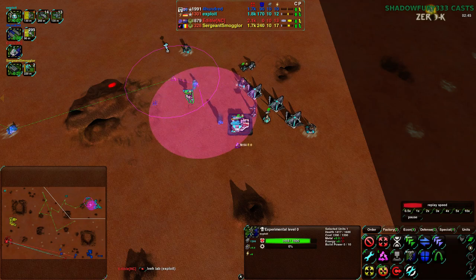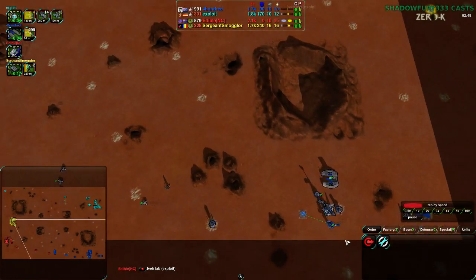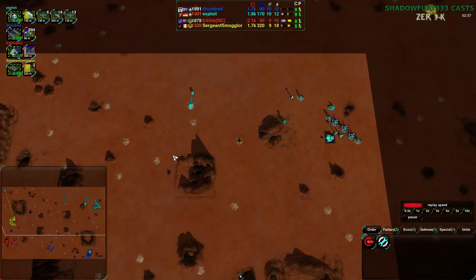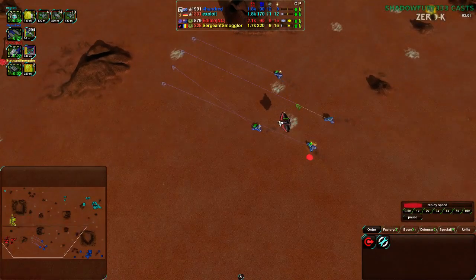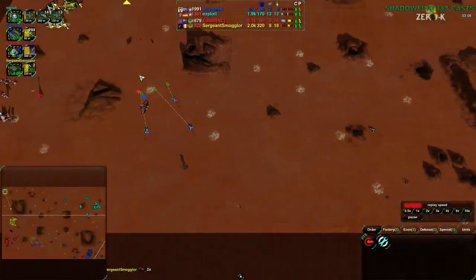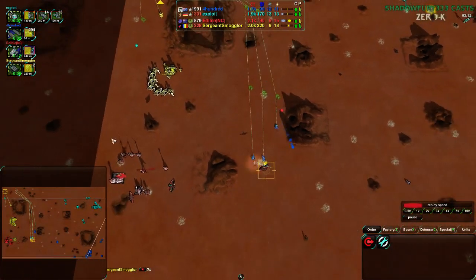It's about 50-some-odd metal, and at this stage in the game that's not a small deal — it means something. Compared to losing that Metal Extractor, it's a bit out-of-the-way but still within Exploit's territory. Four Daggers come in looking to deal some damage into Edible's base from 400. 400 is continuing to build up more and more Daggers, going entirely for Daggers while Exploit goes for a combination of Crasher and Scorcher.